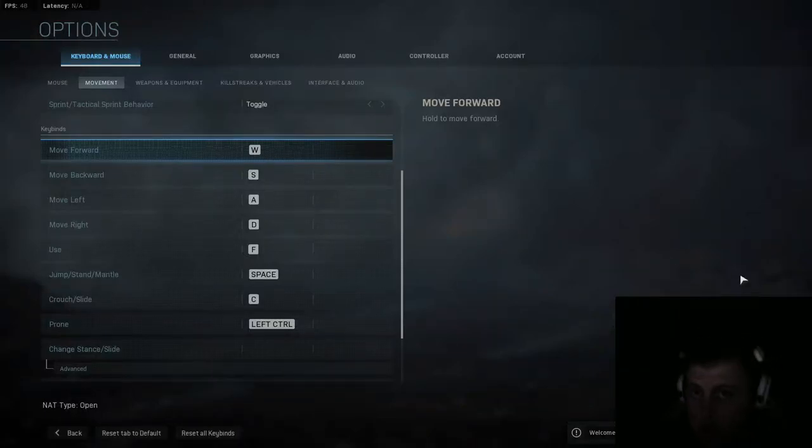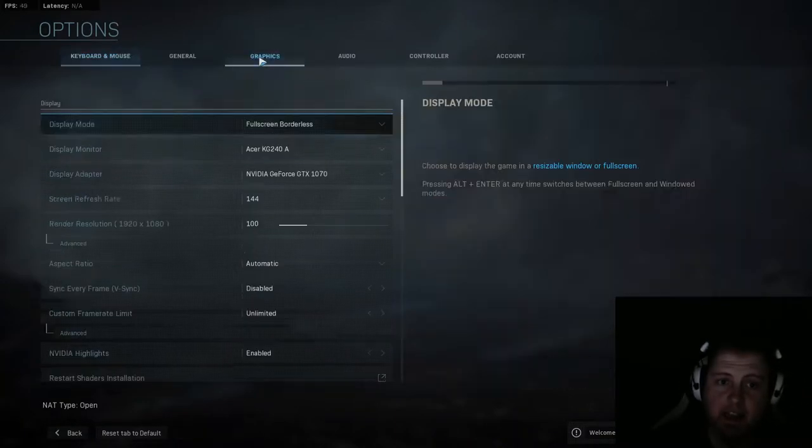Call of Duty Modern Warfare launches and since Blizzard was so busy with China, they pretty much released the game with settings that were just completely messed up. We're going to go through the menu settings and I'm going to try to hit all the high notes of what you need to change. Some of this is preference, but I've been playing all day and basically the game upon launch is unplayable, so let's talk about some of the settings.